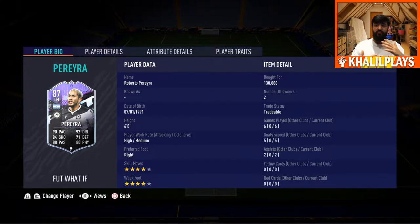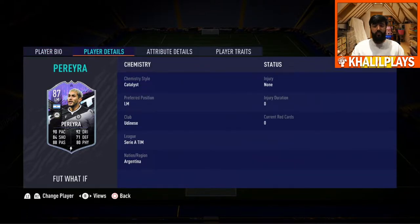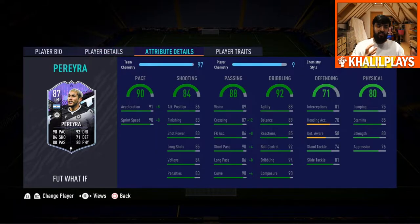Roberto Pereira: six foot tall, high/medium work rates, right footed, four-star skill moves, four-star weak foot. Six games played, five goals scored, two assists — a decent return. The right foot is of course cutting in from the left-hand side. He doesn't have the finesse shot trait unfortunately. I put the Hunter and the Catalyst on him; I felt something that boosts his dribbling is required because there is something a bit off about his dribbling.